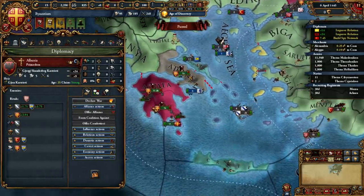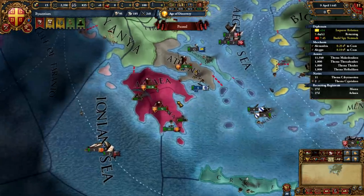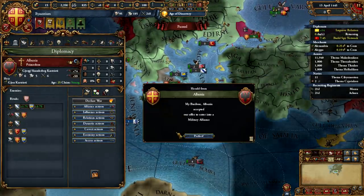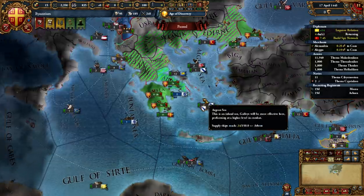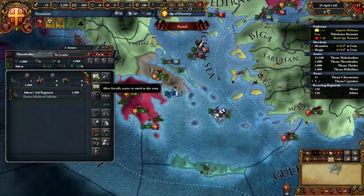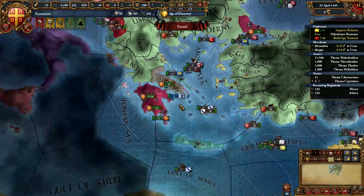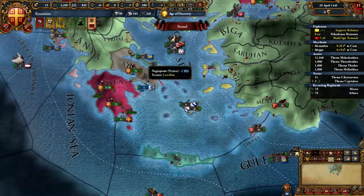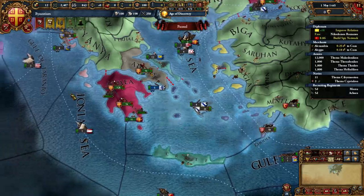In southern Greece we've been spamming units in all three provinces. Around April our second unit inside Athens is going to finish, and we're maintaining the unit so we can move it outside Athens. Around April we're going to be turning army maintenance up in general. From this point onwards your army maintenance should be up. By May you should have acquired Albania as an ally, primarily because your army strength is increasing so much as you go over your force limit.